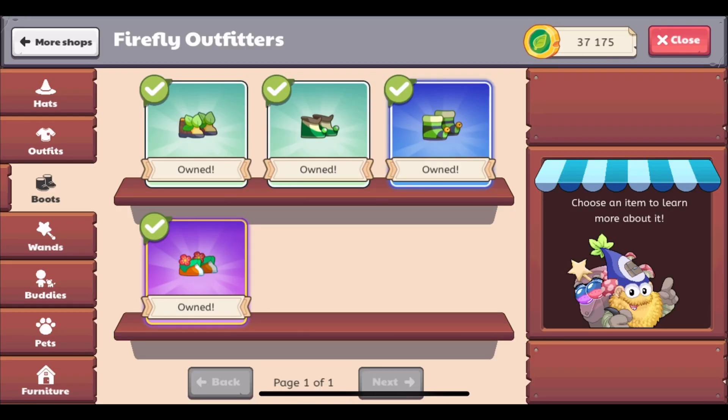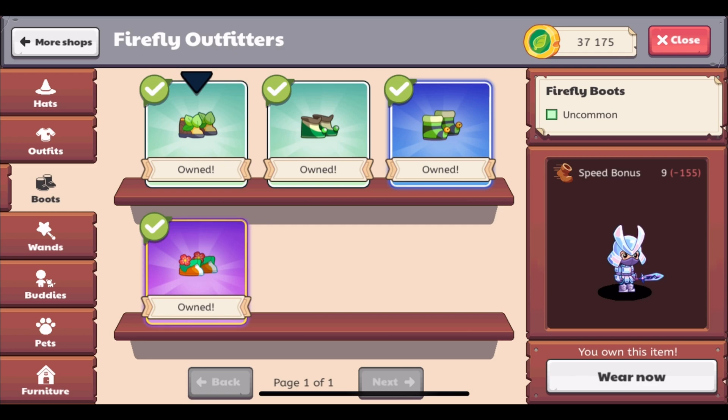Boots also no longer have a heart bonus. Instead, they have another new bonus called a speed bonus. In Prodigy, speed basically determines the order of turns in a battle — the higher the speed, the more likely you are to go first. You can see the same numbers out to the side. Right here this shows a positive 10, meaning the Emerald Elf Booties have 10 more speed bonus than the Titan Brawler Greaves, which is what I have on right now.